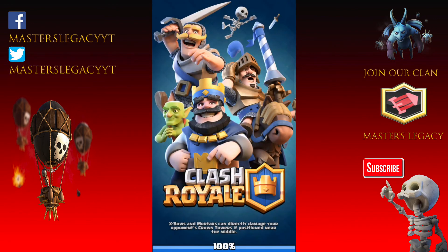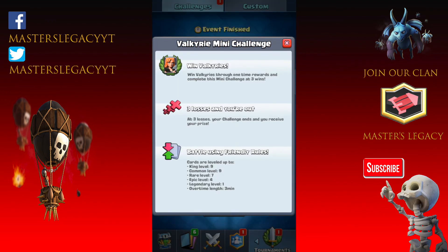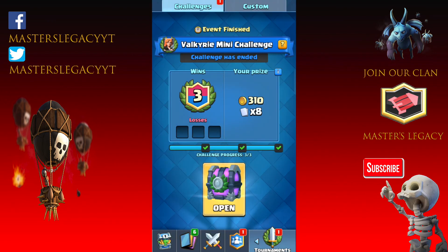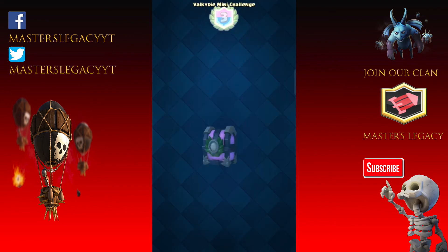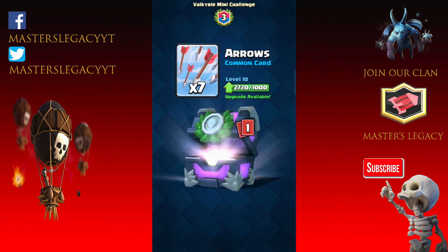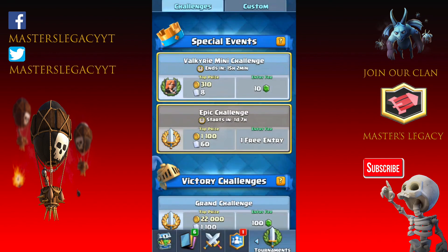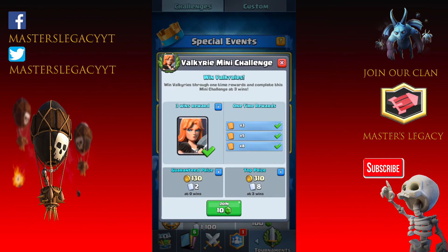And that gave us our three easy peasy wins, no losses. Now let's open this chest up and see what we got — I don't expect anything good. We did collect our Valkyries, getting three, then six, then nine — actually it was three, then five, then eight; I was a little off. 310 gold — I am rich now. Seven Arrows, by God Almighty, just exactly what I needed. One Mega Minion. Go try out this Valkyrie mini challenge — it's really good.